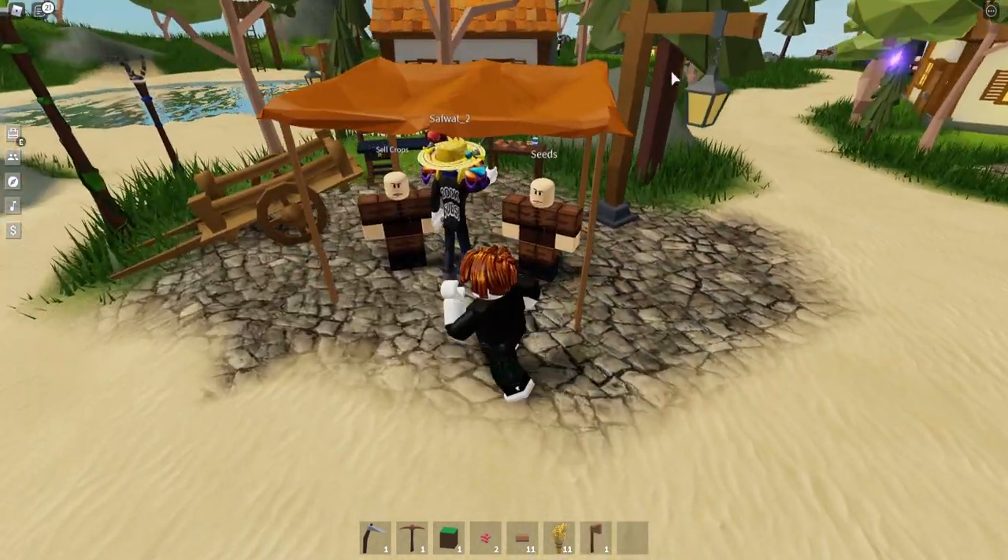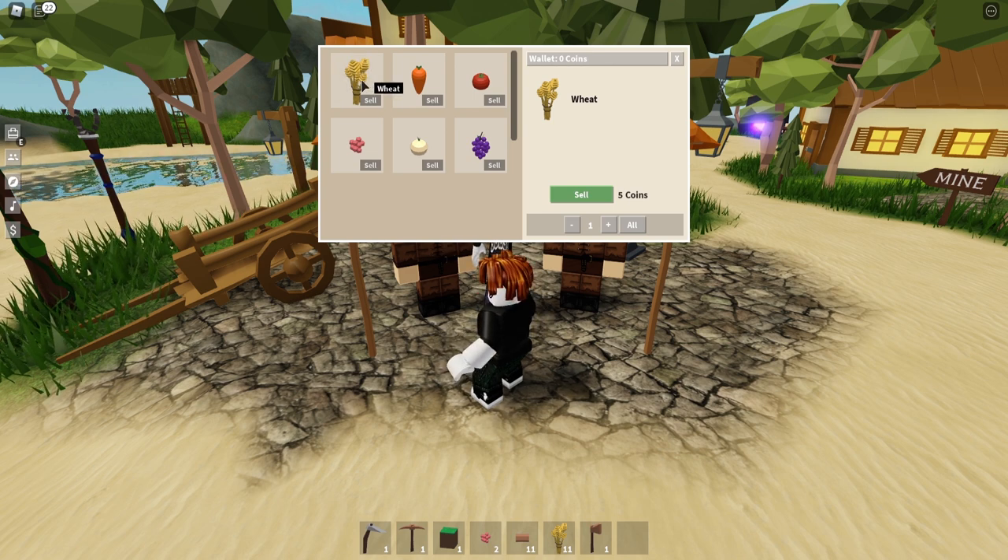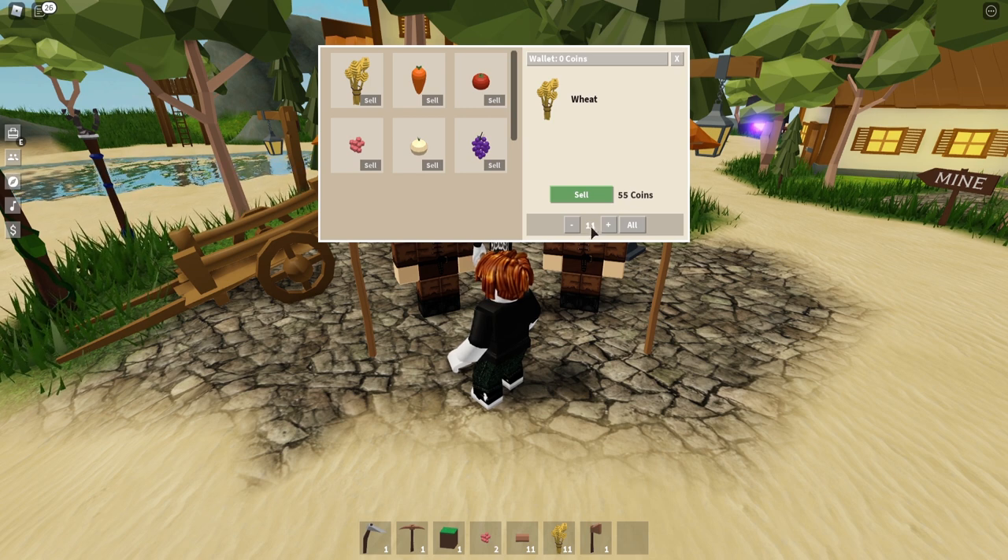Over here is where you're going to do most of your work — this is where you do your business. You're going to sell your crops. I'm going to click on him and we're going to sell our wheat that we just pulled from our farm. You can click the 'all' button so it selects everything in your inventory and shows how much you're going to get. I'm going to get 55 coin from that.